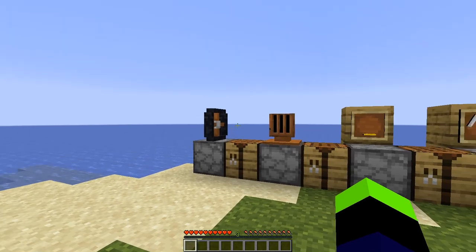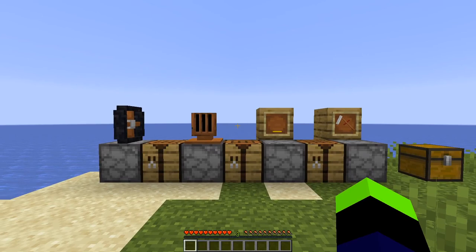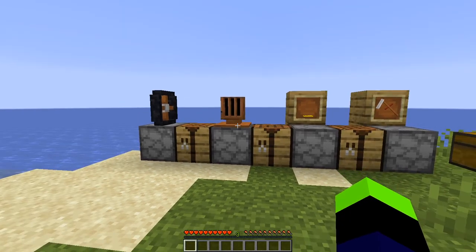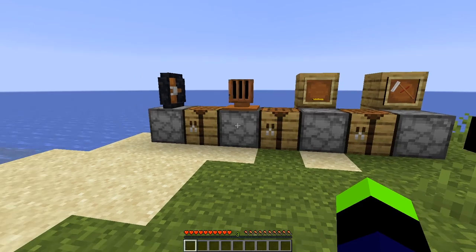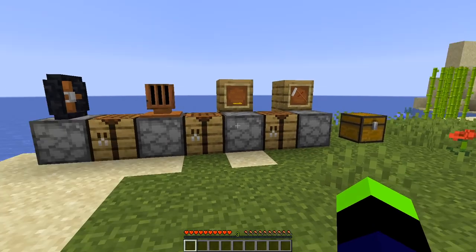This mod adds a number of blocks related to making vehicles in Minecraft. It's sort of a spiritual successor to Archimedes' Ships if you've ever heard about it. This mod requires Fabric or Forge mod loaders — I'll include both of those in the description as links. The thing to remember about the Forge mod loader is that currently for 1.16 it is in beta, so use it at your own risk.